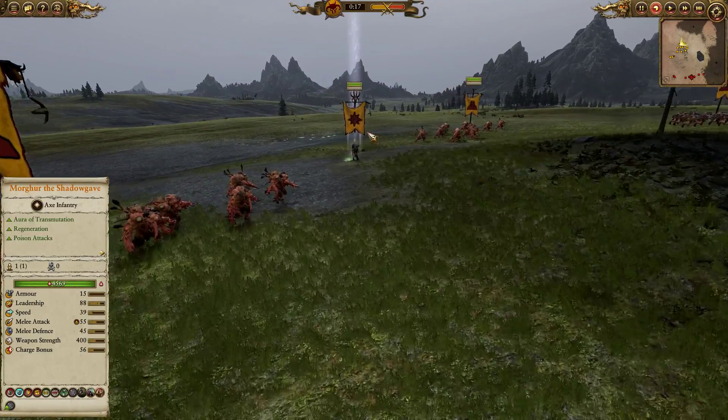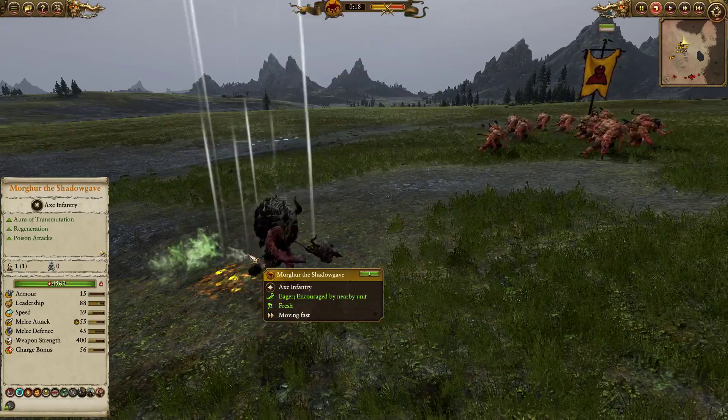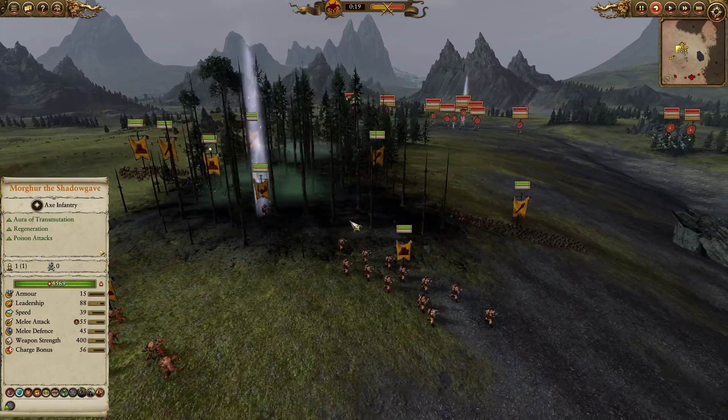We have double Chaos Spawn in the back lines as well as Morgor the Shadowgave. Unfortunately we didn't have time to select his other item which allows him to summon some spawns, so we're only going to get the one summon because my opponent locked in quite quickly, but still he's going to be a very powerful combatant all round.